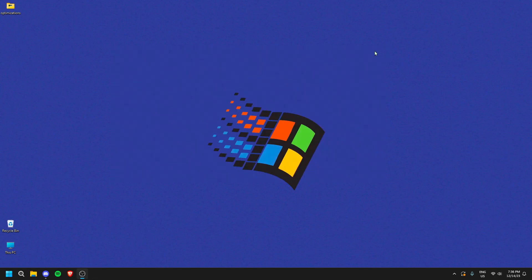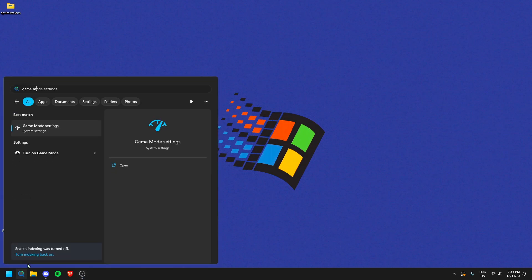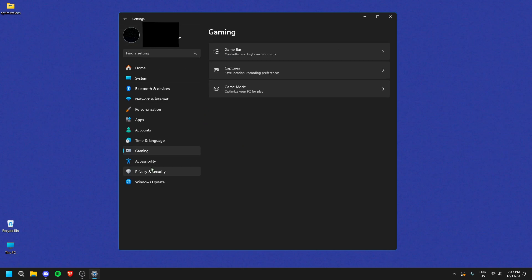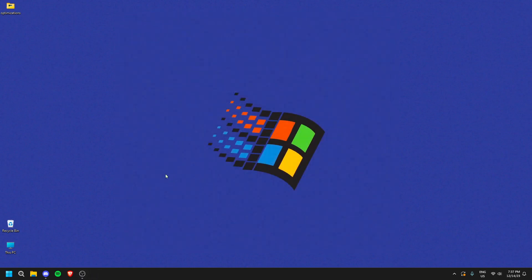Next, disable Game Mode and Game Bar. Search 'Game Mode' in your Windows settings, click on it, and turn it off — it honestly doesn't do much in 2023 compared to before. Then click on Gaming and go to Game Bar, and turn that off as well.